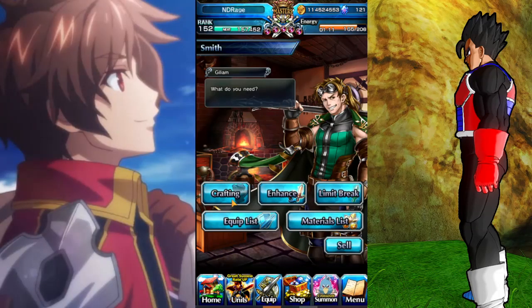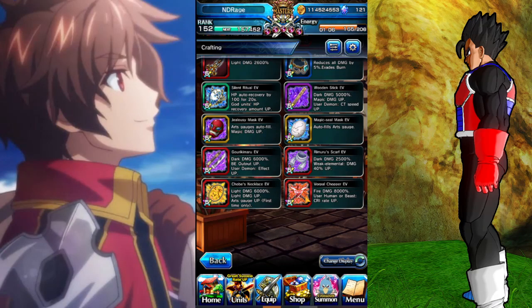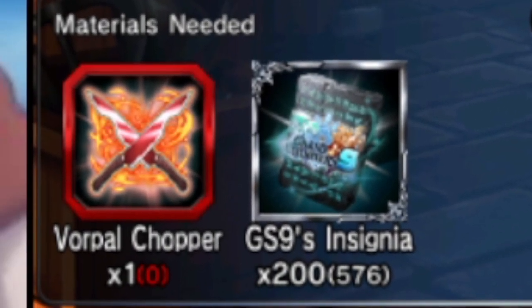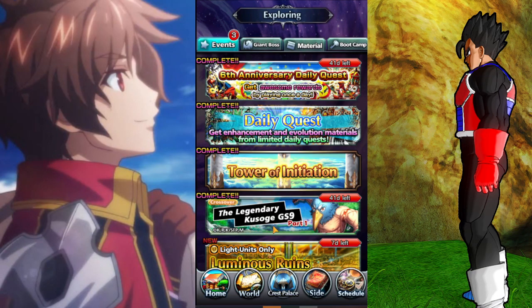First, go to Equip, then go to Crafting and scroll all the way down until you find it. Click on it — it says right there that the equip must be at max level and max limit break. Then you can see the materials needed, which are the insignia and the equip itself.